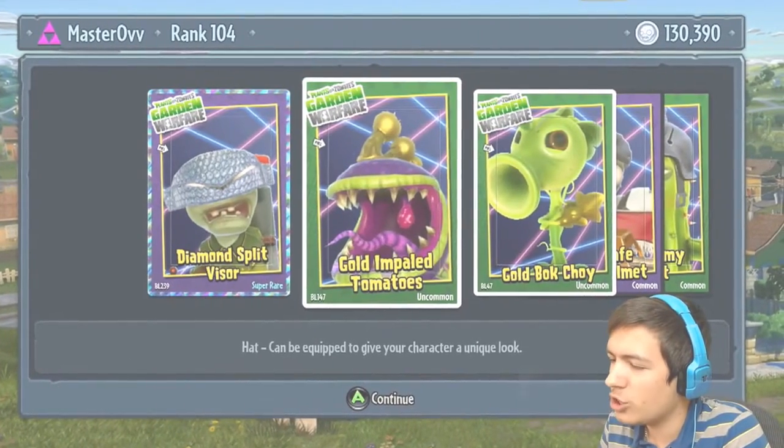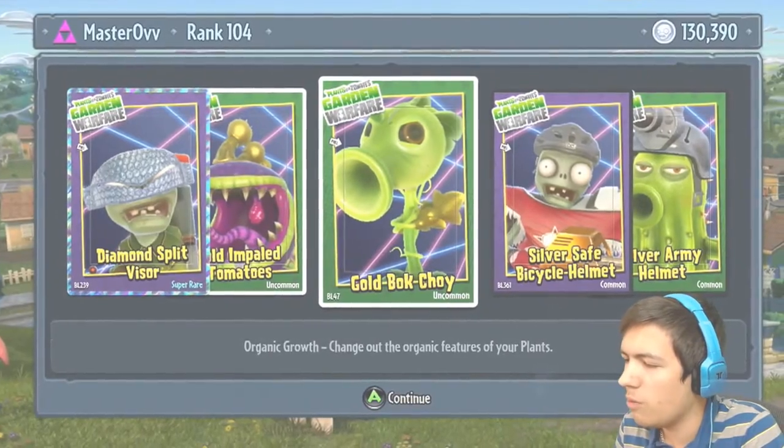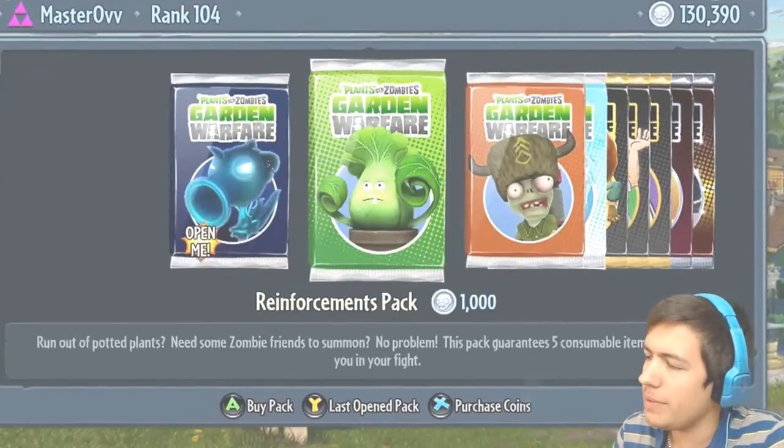The Diamond Split Visor, the Gold Impaled Tomatoes — tomatoes, tomatoes, tomatoes, how have I said that — the Gold Bok Choy, nice, Gold Bok Choy, Silver Safe Bicycle Helmet, the Silver Army Cap.